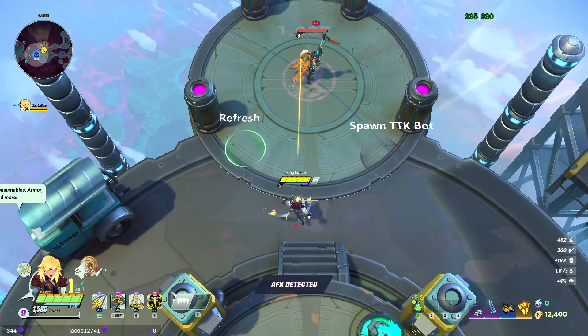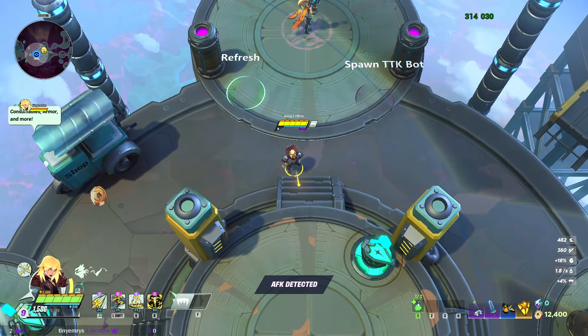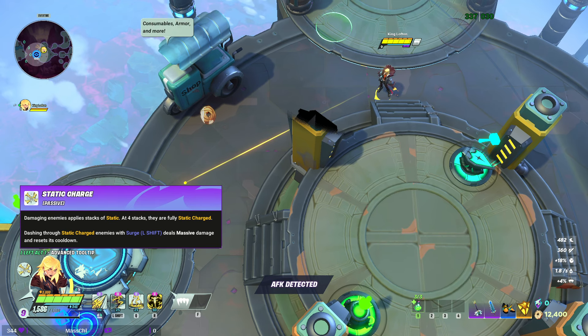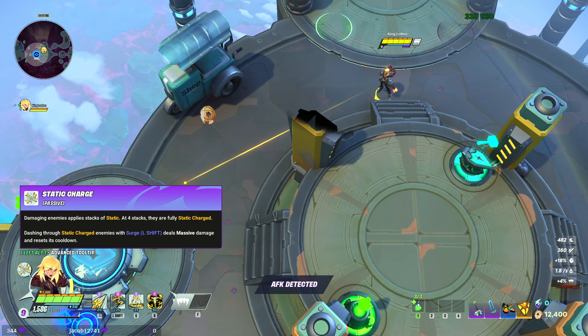What's good everybody — in today's video I'll be giving you guys a quick Joule guide for SUPERVIVE. Let's get into her passive first: damaging enemies applies a stack of static, and at four stacks they are fully static charged. Dashing through them with your shift ability deals massive damage and resets the cooldown of your shift.